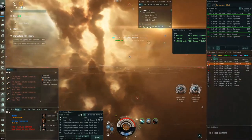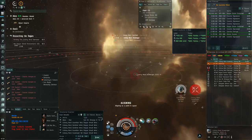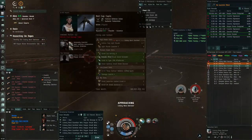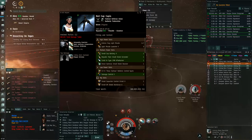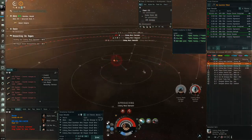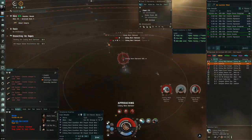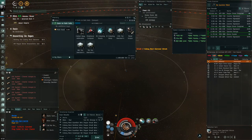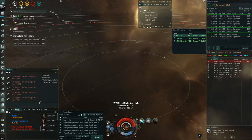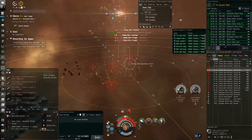Here's some funny bonus footage — I was running the Algos when a Kikimora showed up to steal my site. I went back to my wormhole and swapped to a Catalyst to suspect-bait, and ended up actually killing the Worm when it tried to steal my site — he shot me first after I scooped the wreck so I shot back. In this instance the site cruiser was also focusing me the whole time, so I scooped the wreck and warped off at about six percent hull. A lot of fun.